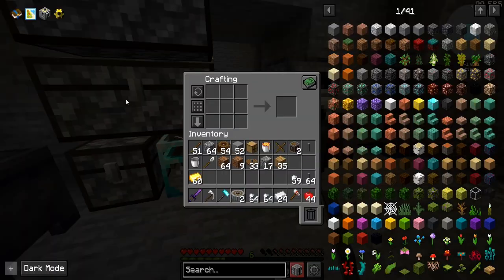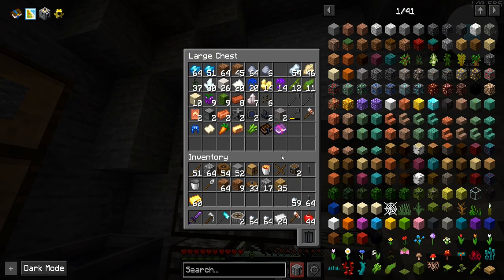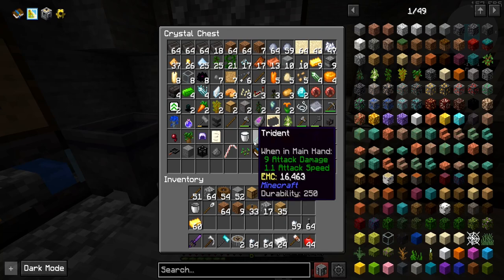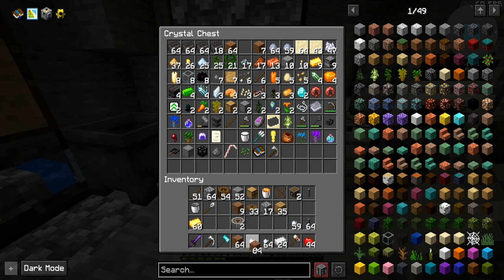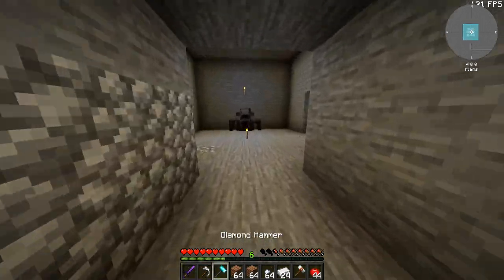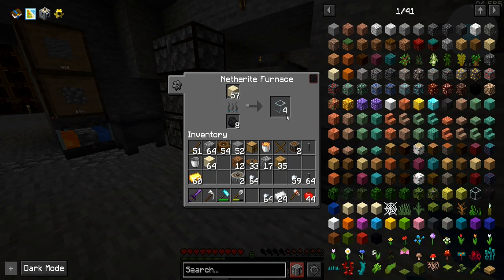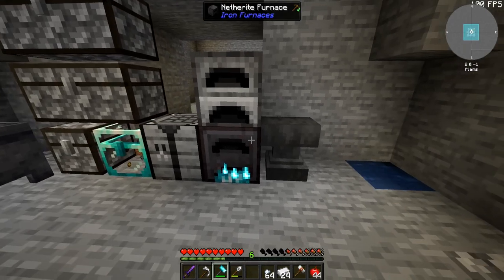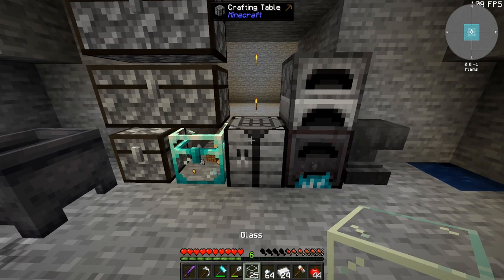So what do we need here? Well, let's have a look-see. We need some glass, so we're going to need some sand. I believe we get sand from smacking this stuff around. We've got about two stacks here, we can throw this in here — it'll smelt up very quickly. If you guys missed it, I think last episode we got a netherite furnace, which is just so good.